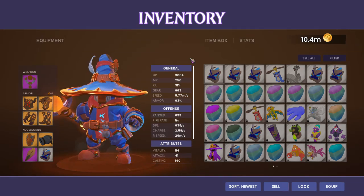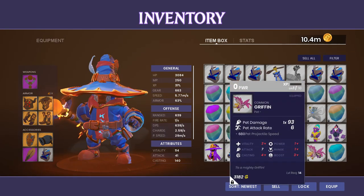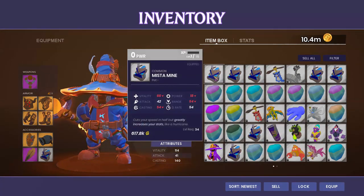First things first, the Deeper Well is going to get the Griffon. The Griffon is going to be a damaging pet that does have a nice little animation and a projectile. Moving on to Ancient Mines, we have the Myst of Mine, or what is commonly referred to as the Rock Pet. This is going to be the high stat pet that you're going to want to use on your builders, but does come with a movement speed penalty.